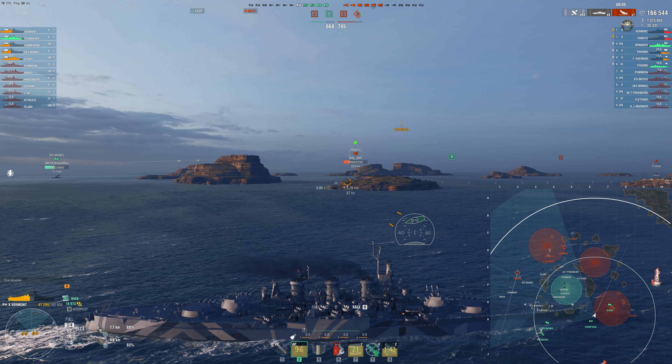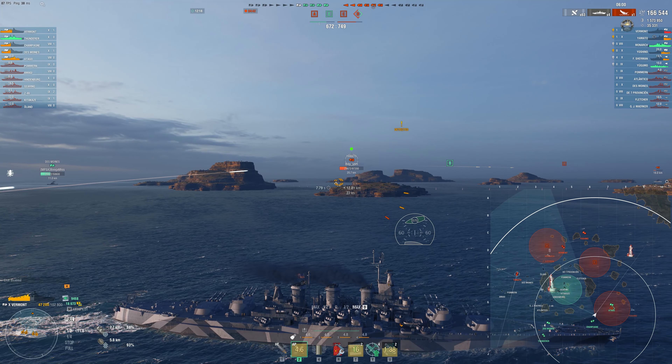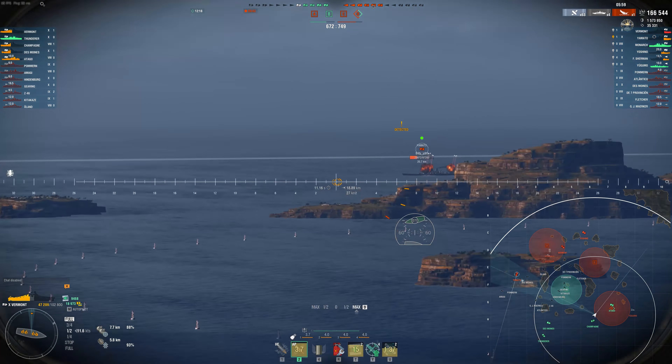It's important to set up a flank and control it. So us getting into the D cap area is really, really powerful and the Otago starts capping. It's important to notice that he's actually taking the cap — that means we know the Yugumo is not within D at all. And since I haven't seen any torpedoes for quite some time from the south in our spawn, I'm assuming he's not there. I assumed he would have taken that opportunity to launch torpedoes at my broadside — it's pretty free to try and hit a Vermont, it's slow, it's big, it's not very agile. And in fact, I was right.